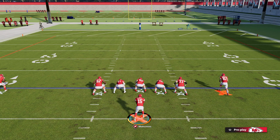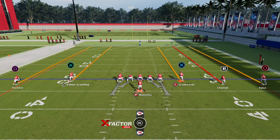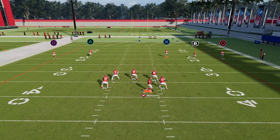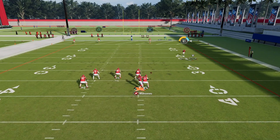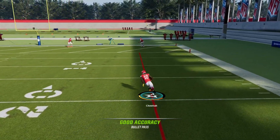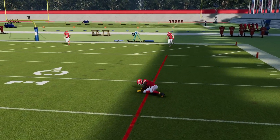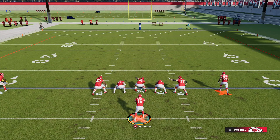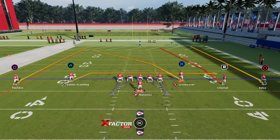This time we are coming out in five wide and I have all five of our receivers on streaks. We're going to see if we can get Gronk to come back to us. I'm going to flick down on the right joystick — actually it was R1. So you can't even control who it is, as you can see. You need to be careful about who you are thinking is going to come back. I would have thought it would have been Gronkowski, but obviously it was Cheetah that came back again.